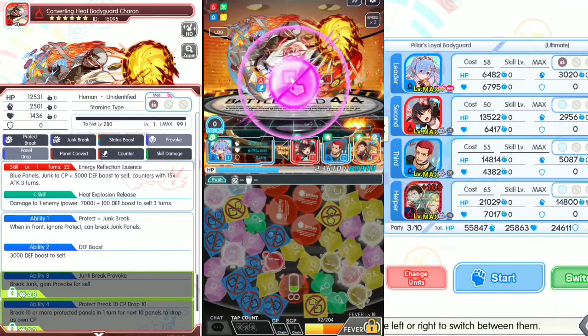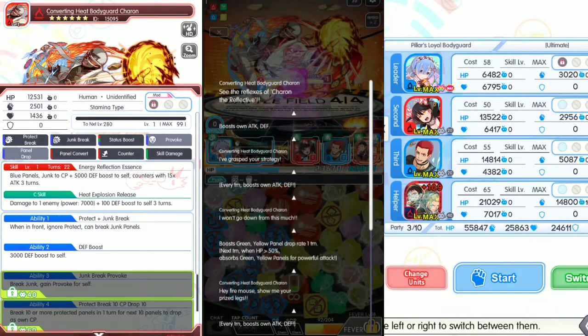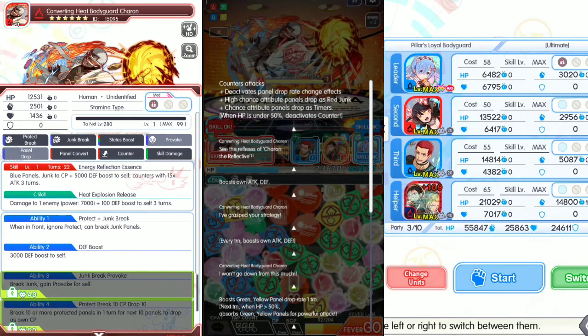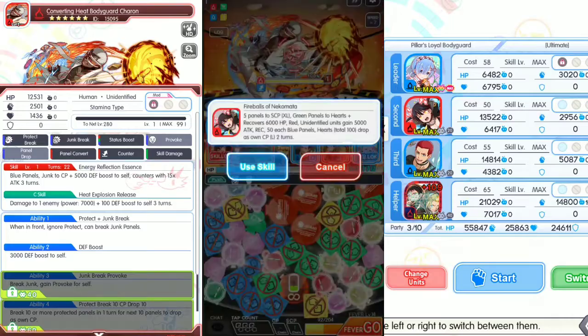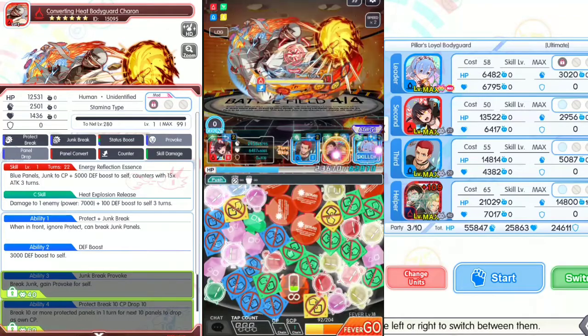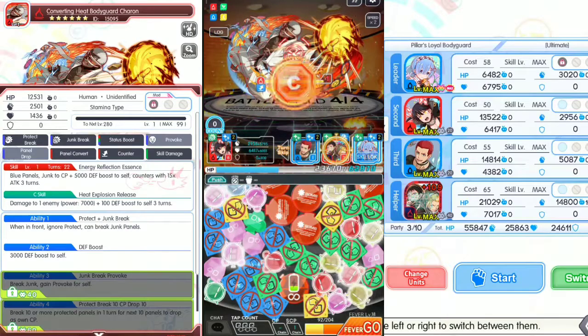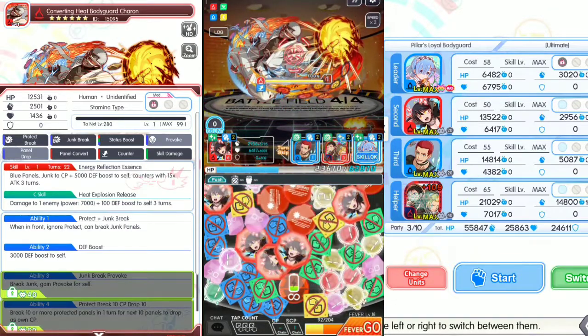This boss has a counter. Charon — combat attacks activated. Third panel drop rate change effect: high chance attribute panels drop as red drunk; chance attribute panels drop as timer. When HP is under 50%, the first counter activates. Let's do this — fireballs from the skill. There we go, nice.